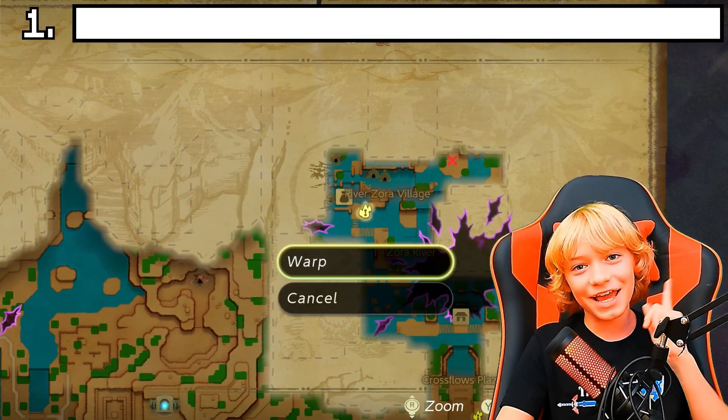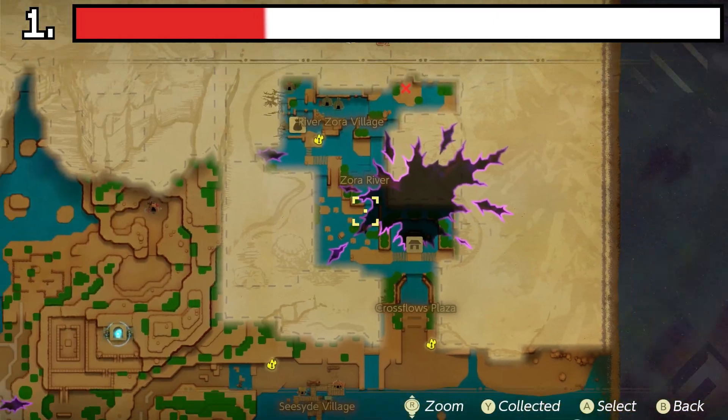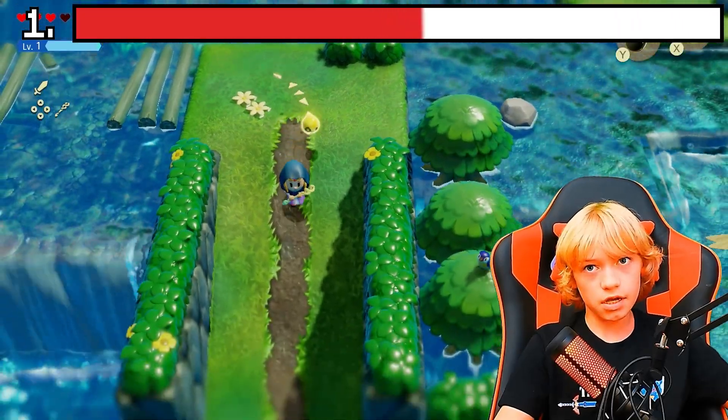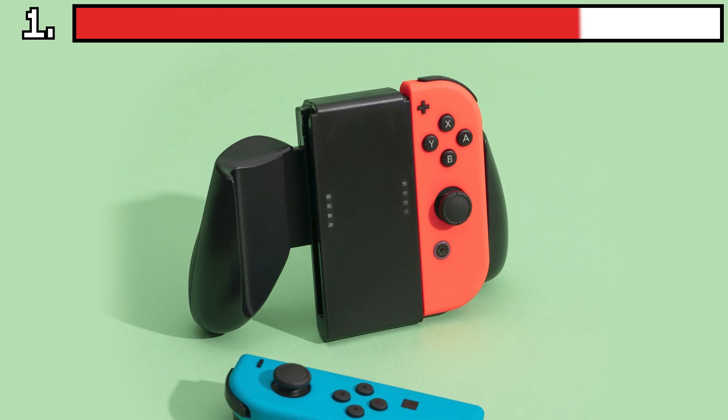The best way to get around in Echoes of Wisdom is by using waypoints, but when there's an area in between two waypoints, you still have to walk, which is very slow. So in order to run faster, you can spin using R on your controller.